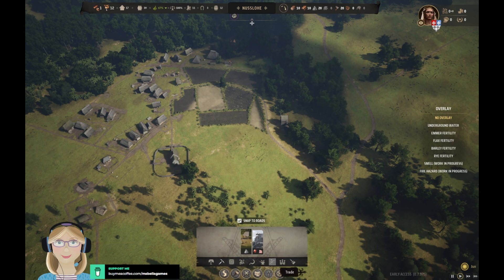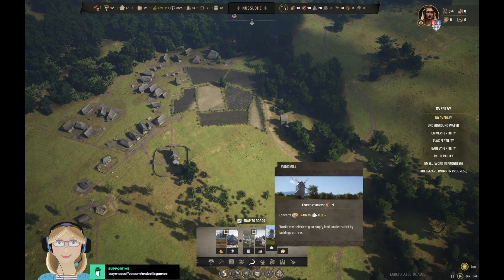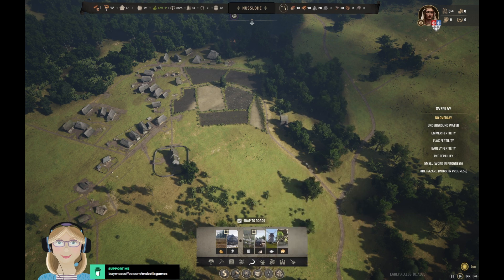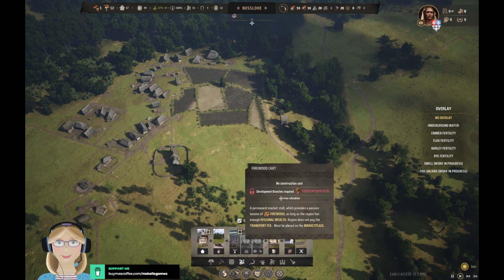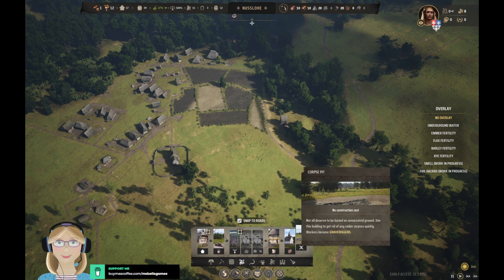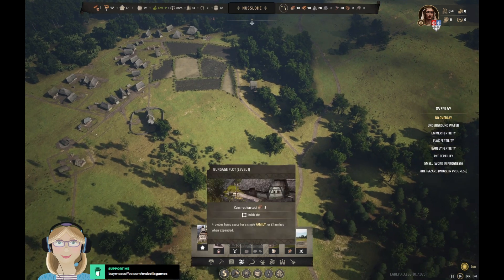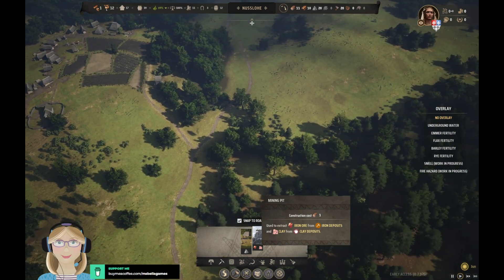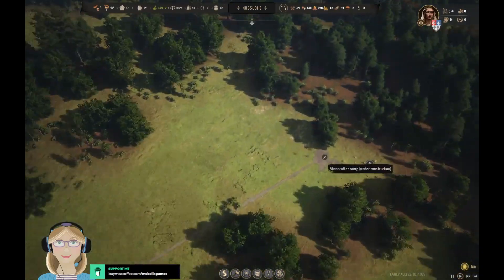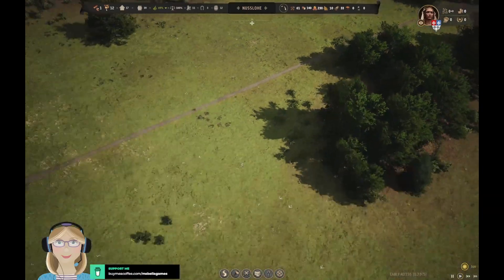Do we have any sort of barracks, some sort of sentry station, something I could put there for protection? We have a corpse pit — we're probably going to end up wanting one of those, but not just yet. But no, I don't see any sort of barracks or anything. I wonder how they're supposed to defend the place if they don't have anything like that.